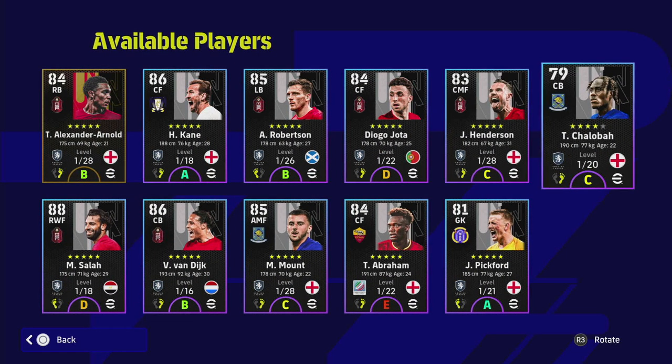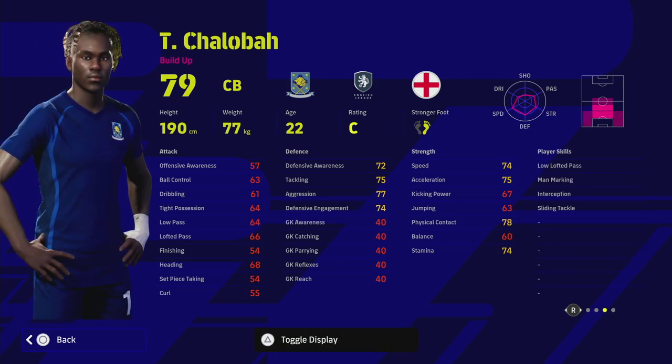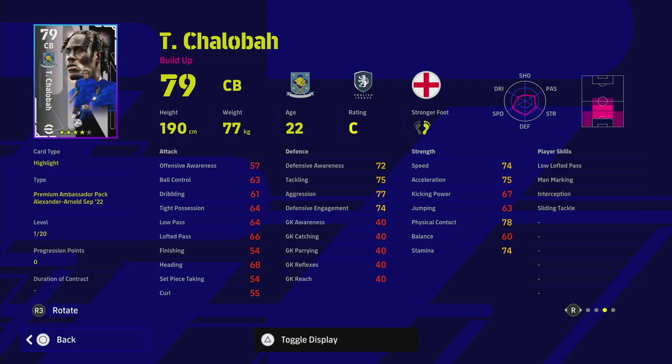Shallaba has 20 levels, some really nice player skills — interception, slide tackle, man marking. He's got a nice player render, 79 overall. You can boost up his defensive awareness, acceleration, and speed quite high. He is a good player to have as well.